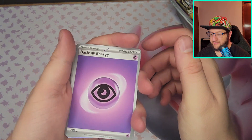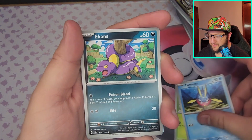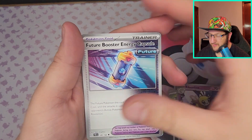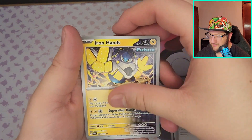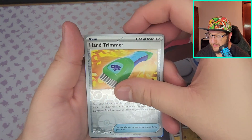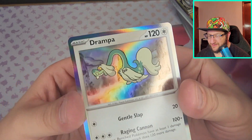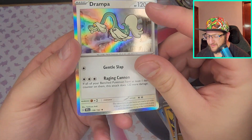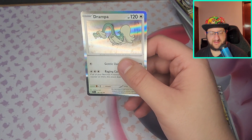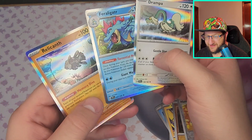Psychic — got Cottonee, Carvanha, Ekans, Turtwig, Ribombee, Future Booster Energy Capsule, Iron Hands, Rolycoly — Falinks and Drampa. I think the holographics — they're not hollow on the actual Pokemon, they're hollow on the background, and I think that's what's making them all seem very cool to me. Yeah, it looks like it.